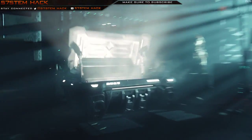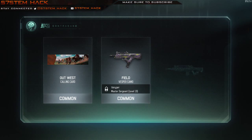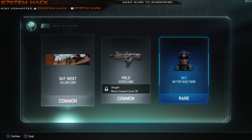I want to see what it is as bad as you do. Alright, so the Sky theme for Battery — interesting. Well I haven't used Battery yet, but I will, we'll see. The Out West calling card — funny, but I don't think I'm going to use it.